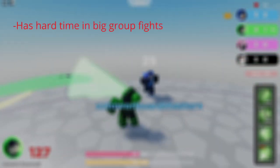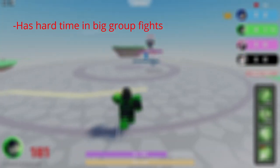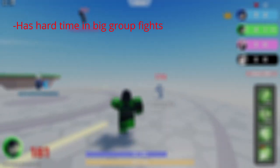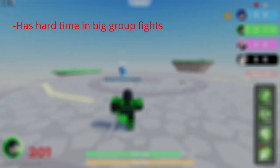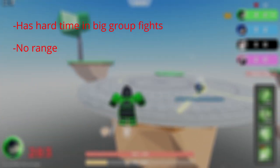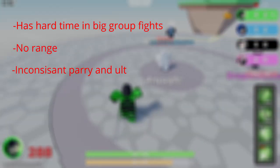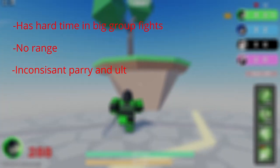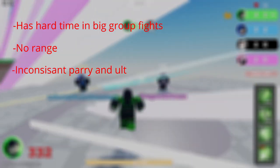Now on to some of her cons. Her first con is that she has a very hard time dealing with fights involving more than one person. She only has one ability that can hit multiple people, which is her ult, and it doesn't have a big area of effect, so it's hard to hit multiple people. Her second con is that she simply doesn't have any ranged abilities, so she can get outranged by characters that can poke. Her last and biggest con is her inconsistent ult and parry — the two main ways Kusanagi gets kills are very inconsistent, which can sometimes lose you matches. Edge guarding is the best way to counter this, as it's her only consistent way of getting kills.